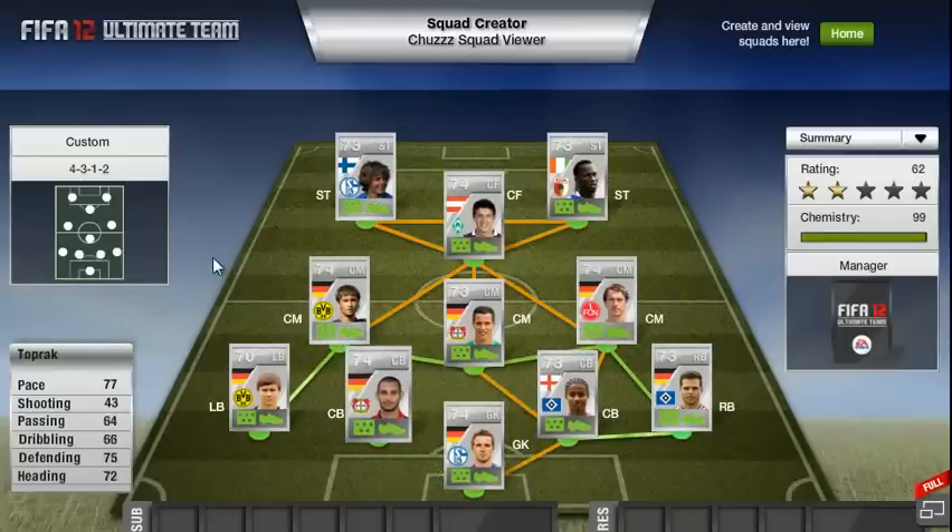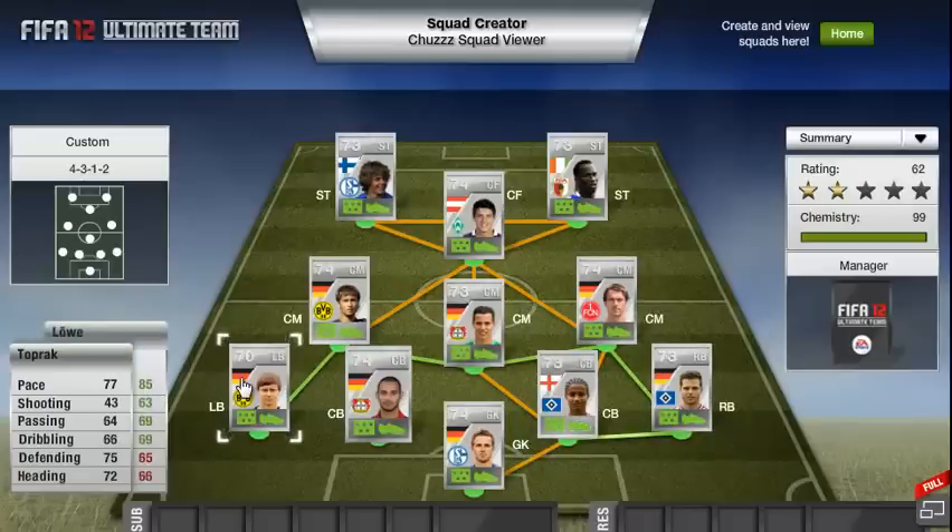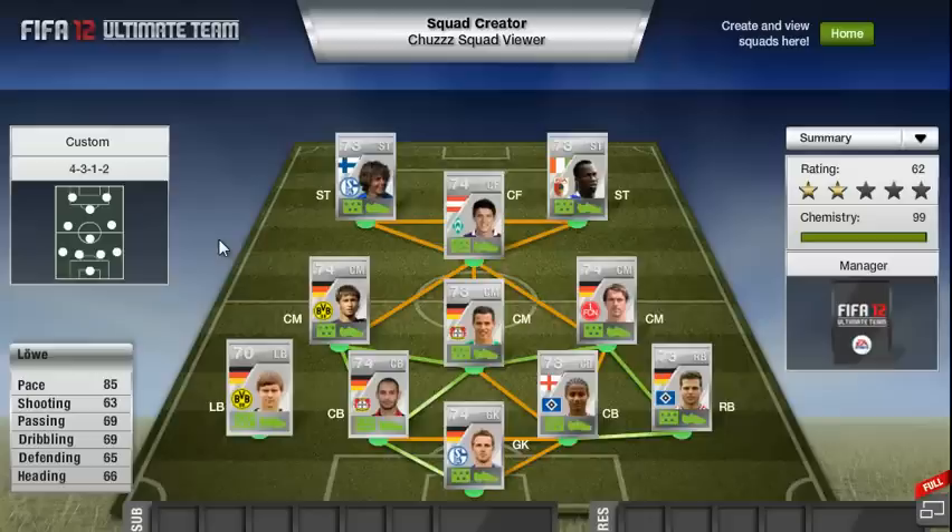Moving on to left centre-back, we have Toprak, who is actually Turkish despite the German flag in his picture. He has 77 pace, 75 defending and 72 heading, and he plays for Leverkusen. Moving on to left back, this player plays for Borussia Dortmund. He has 85 pace, 69 passing and dribbling, 66 heading, 65 defending and 63 shooting. None of his stats apart from his pace are really standout, but I picked him at left back because of his 85 pace.